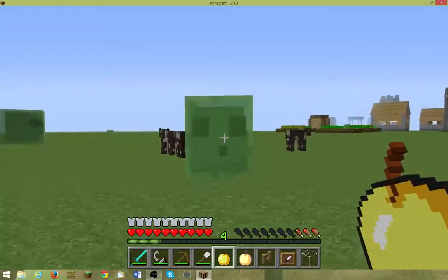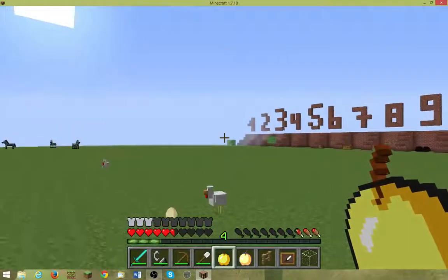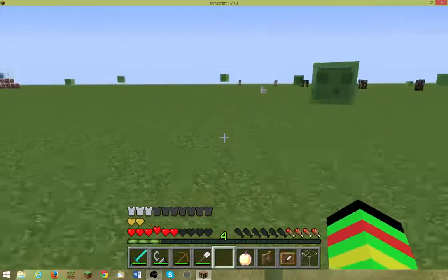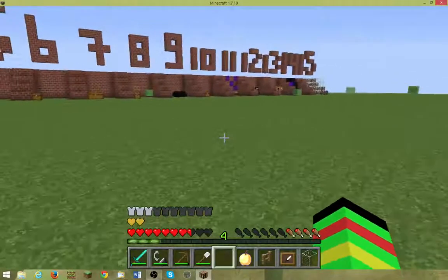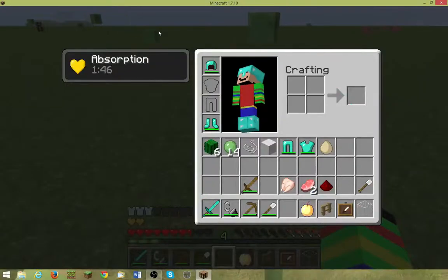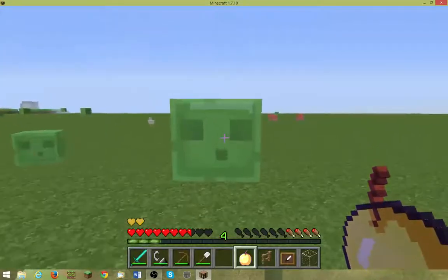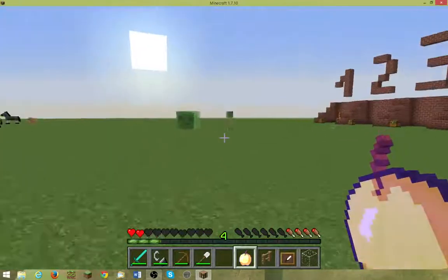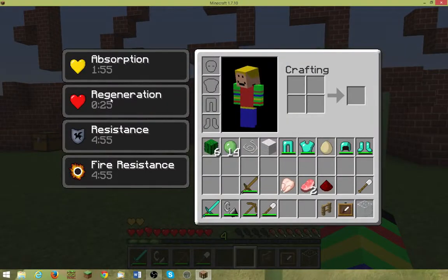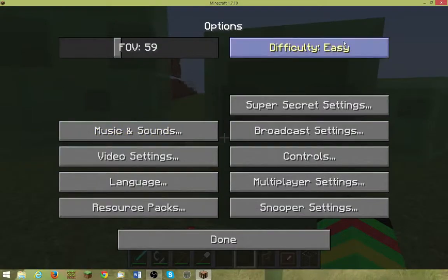A normal golden apple will heal you — one, one and a half, two, two and a half — so about two or two and a half health. And you get two extra from the absorption, so you get regeneration and absorption. The enchanted golden apple, on the other hand — fast, eat my enchanted golden apple — it will heal all your hearts because you have regeneration for 30 minutes, resistance, fire resistance, and absorption. As you can see, I can barely take any damage.